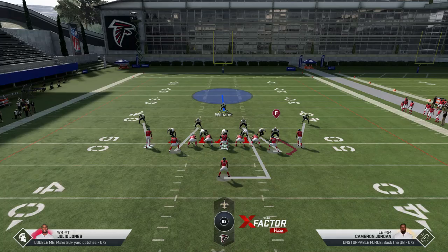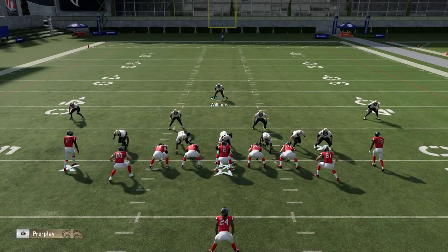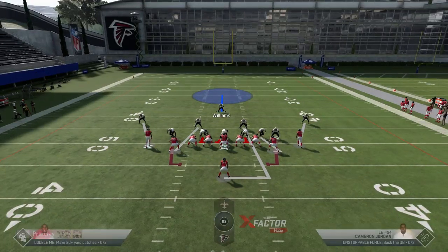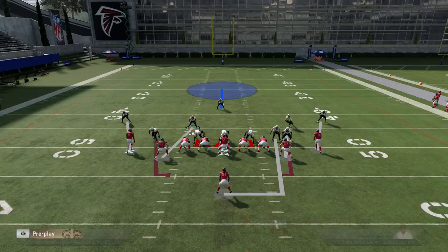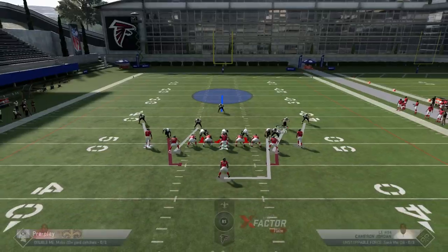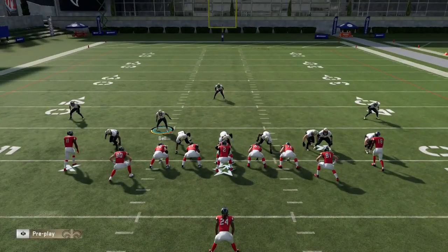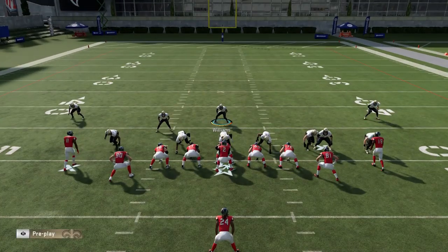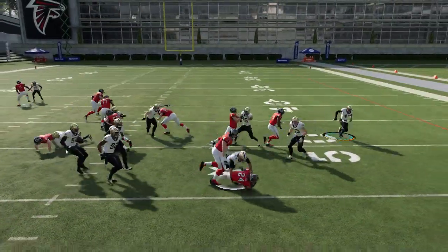If you want to see plays more specific to stopping the pass, hit the like button and let me know in the comments — I'll put out some blitzes and stuff like that. Let's get right into the video. Starting off with the Cover One: I typically try to find the best stretch play to run these in practice mode because that's mostly what people run. There's really not a ton of adjustments you have to make — I'm going to QB contain, and I like to spread the linebackers.